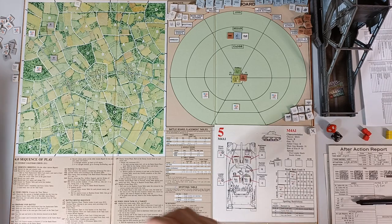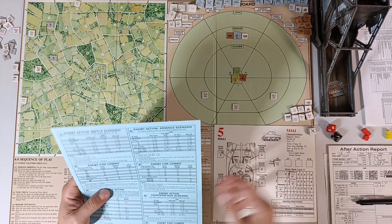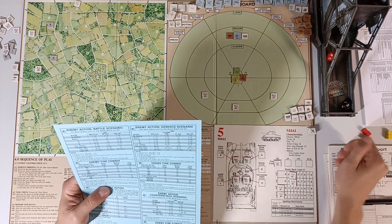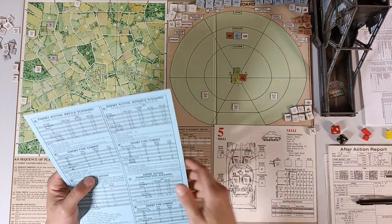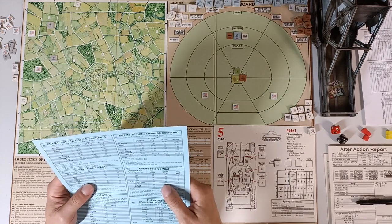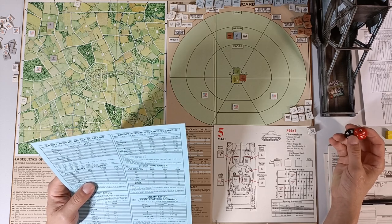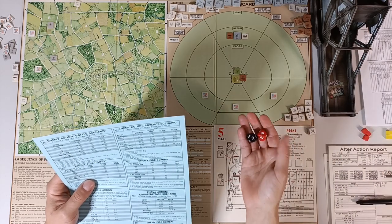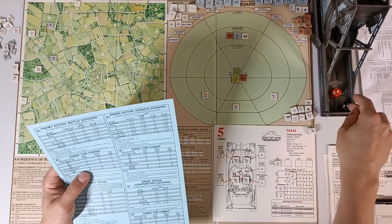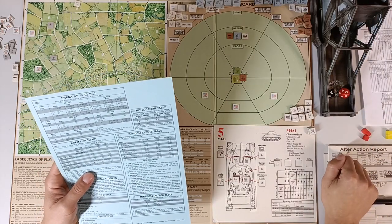Roll for enemy action — advanced scenario, the AT gun has a plus 20 during an ambush. We roll 83 which turns into 103, so it fires at the lead tank. The AT gun at medium range needs 66 or lower to kill, but for each smoke marker you are halved — so 66 becomes 33. Roll 85 — he misses! Random event roll: 2 — time passes, but the day has already ended.